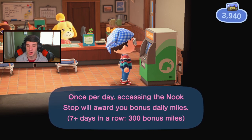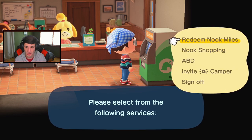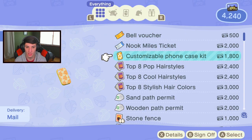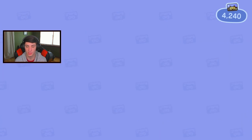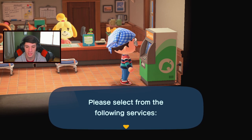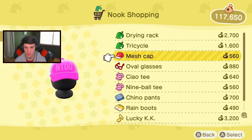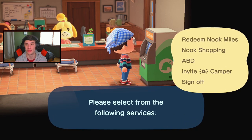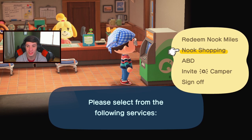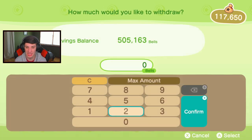Seven days in a row — give me my Nook Miles. I've been trying to save up more Nook Miles since I spent a ton on them. The Nook Shopping today has a drying rack and a tricycle — nothing I want. When this video goes live the next day, new fish will be available. Tarantulas are gone but scorpions spawn now as the equivalent.